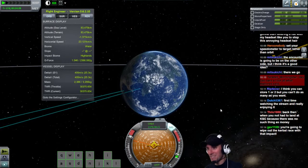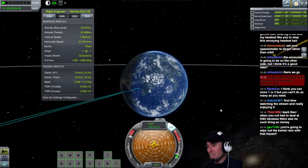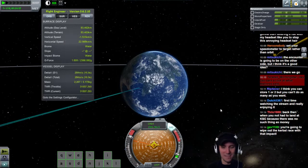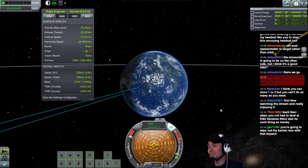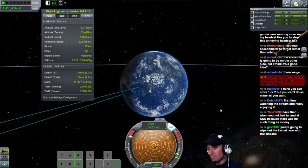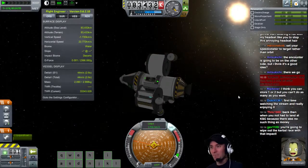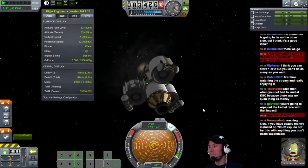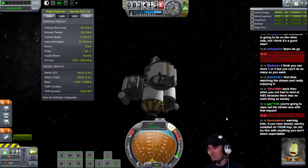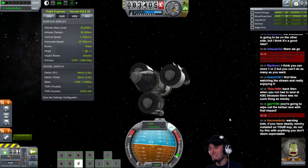So that we can collect this sweet science that we collected from solar orbit, which was a ridiculous amount of science. I can totally eat some pretzels while I do this. Snyder's of Hanover jalapeno pretzels are freaking delicious. Coming straight on down. We'll leave 44 meters per second of fuel in there just in case. If you have deadly re-entry installed, do not do what I'm doing. It is not going to work out well for you.